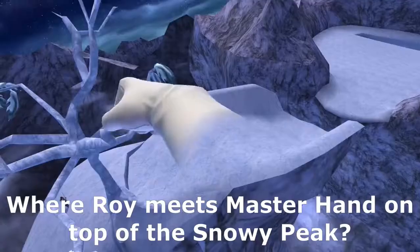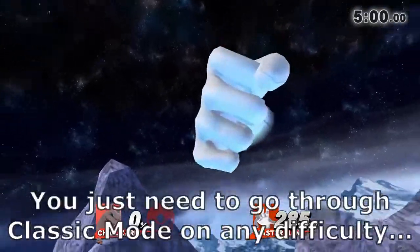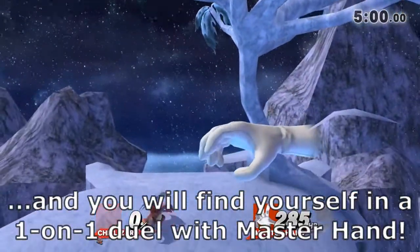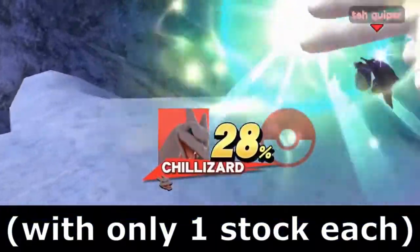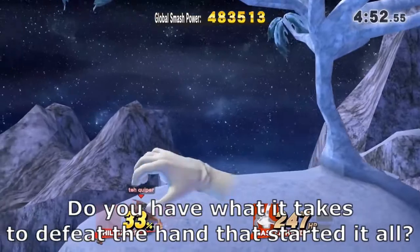Remember that part in the Project Chord intro where Roy meets Master Hand on top of the Snowy Peak? Now you can as well. You just need to go through Classic Mode on any difficulty, and you will find yourself in a one-on-one duel with Master Hand, with only one stock each. Do you have what it takes to defeat the Hand that started it all?